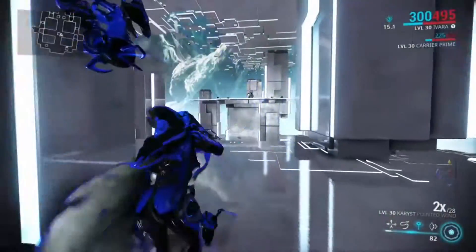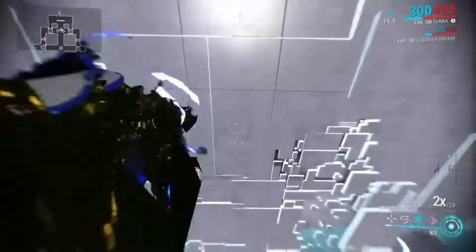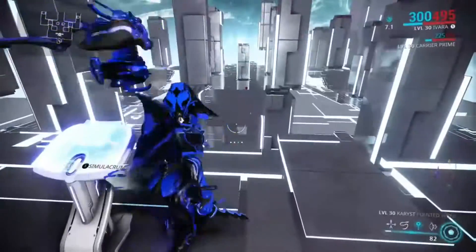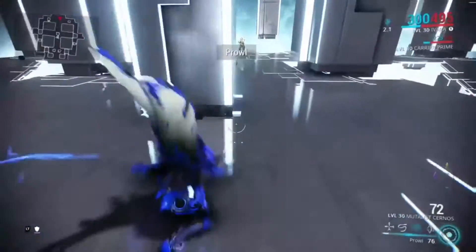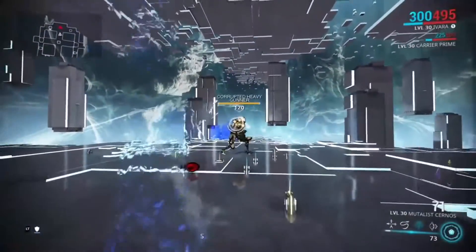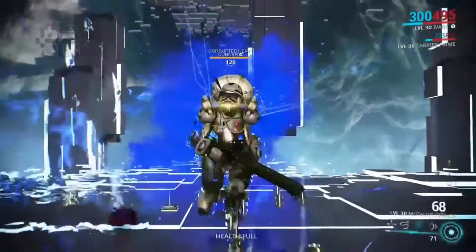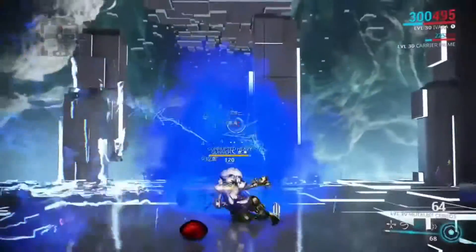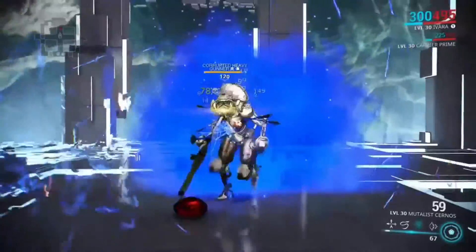You can use Radiation to confuse enemies and make them attack each other, Viral which cuts enemies' HP down, and then the straight elemental types such as Ice, Heat, Shock, and Toxic. Each of those can be implemented against enemy types, but the more effective one I would say is Corrosive. Combining a Critical with Corrosive and Blast, or even just Corrosive and Heat, can be pretty effective at taking out targets.